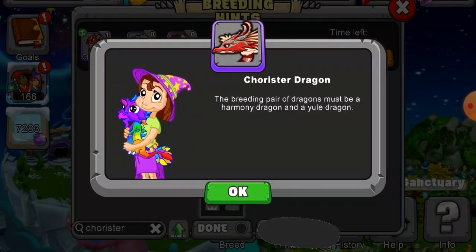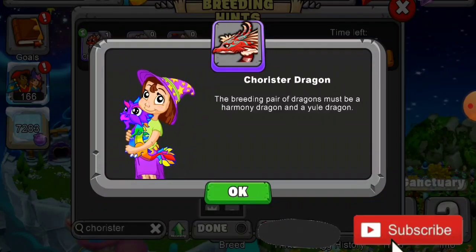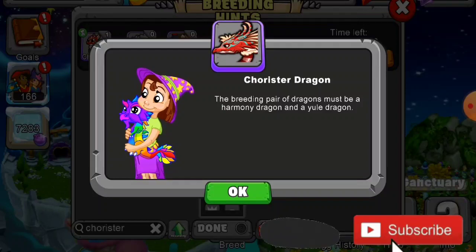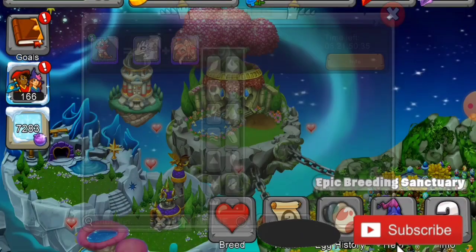That is the only way to breed this dragon. You can also buy this dragon for 11,000 ice berries, or you can breed this dragon at the Cooperative Breeding Cave with one of your dragons and a parent Chorister dragon from one of your friends. Hope this helps. Thanks guys.